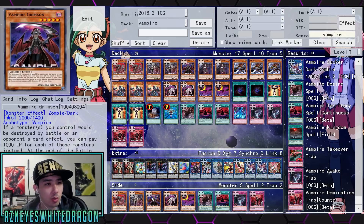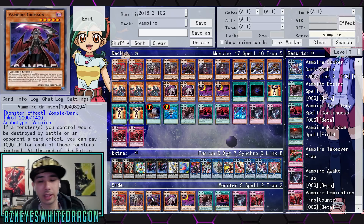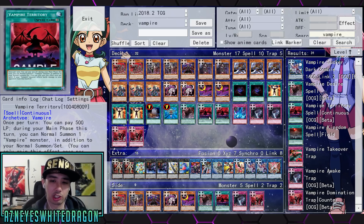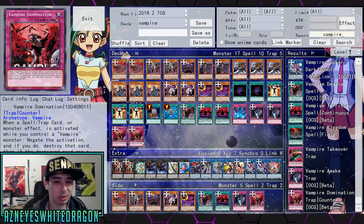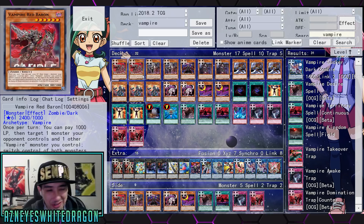The only card I don't think we saw during the gameplay was Vampire Grimson. It's a level 5 and says: if a monster you control would be destroyed by an opponent's card effect, you pay 1000 life points for each of those monsters instead. At the end of the battle phase, if this card destroyed a monster by battle, you can special summon as many of those monsters as possible from your graveyard. I feel like they should have a spell or trap that special summons one to your opponent's field — the only card that does that is Baron, which is level 6.